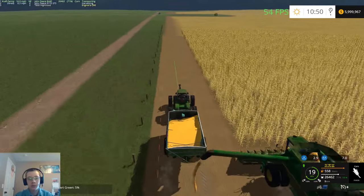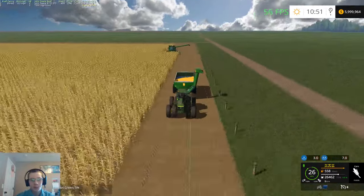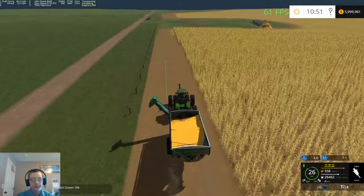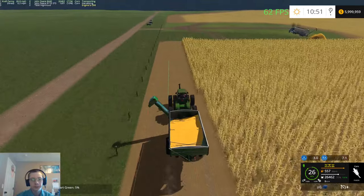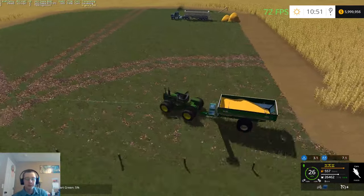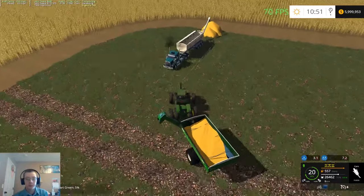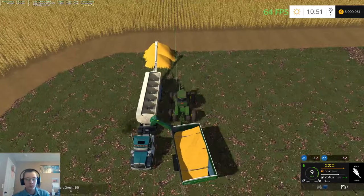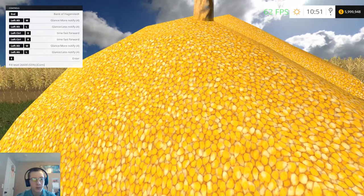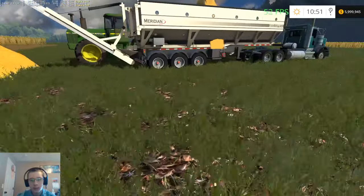We'll just run up here and get this thing unloading. By the time we get up here and get started on unloading, we can watch the combine when he gets to this end to get the corner squared off. So now it's just going to go straight into the pile and won't pile into the truck right now - not until that pile ends, then we can just pull the truck forward.